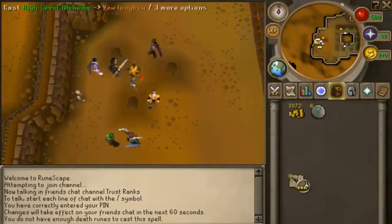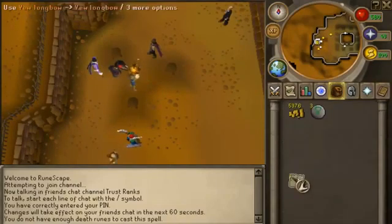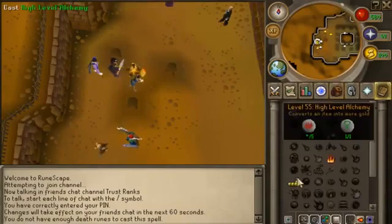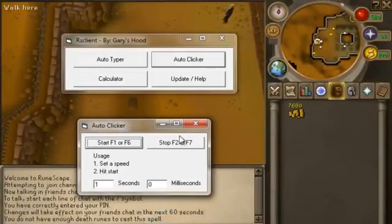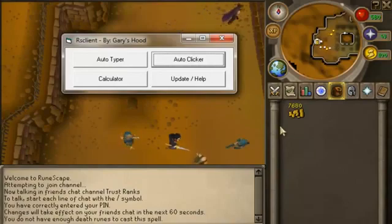It can't go from there to another spot unless you move it yourself — it only clicks wherever you place it. So it's good for alching, but it wouldn't be for like magic attack spells, because you'd have to move your mouse. No, it's not a bot. So if you're thinking like, oh, I might get banned for it or whatever — no, you're not going to get banned. It's not a bot. Everybody uses it, the typer or clicker, I don't know.